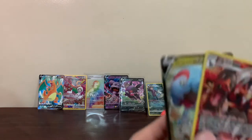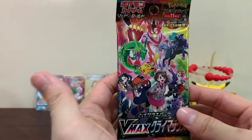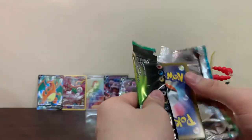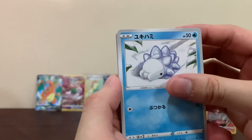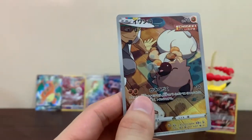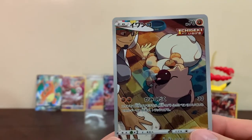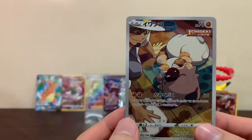So let's open this Vmax Climax pack - hopefully we get something good. Maybe a hyper rare or secret rare character secret! We got Linen, Snom, Eevee, Abomasnow, Tower of Water, Hoopa, Centiskorch V as our V card, and oh - we have not pulled this - a Rockruff! This is my first time seeing it - very cute! Rockruff, a character hyper rare 202 of 184 - nice! We did pull something good!